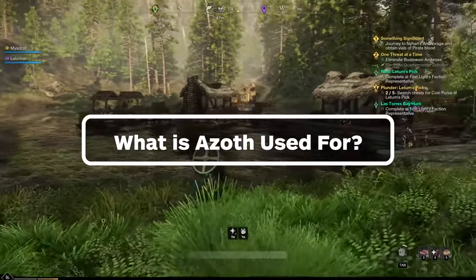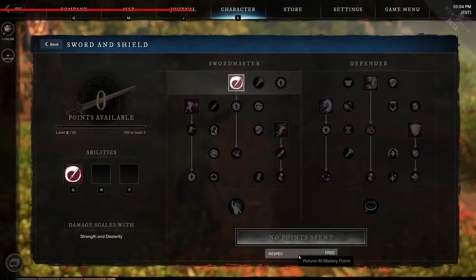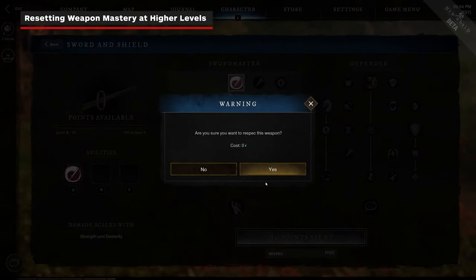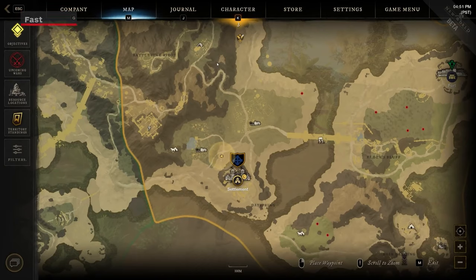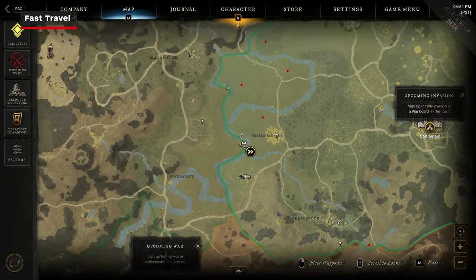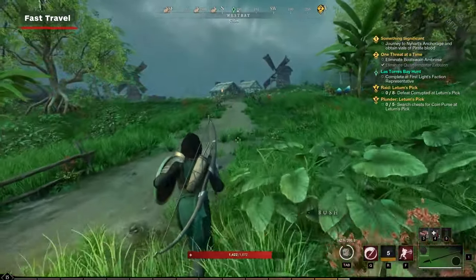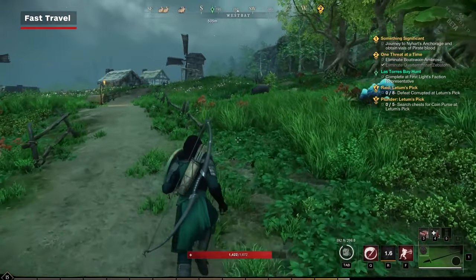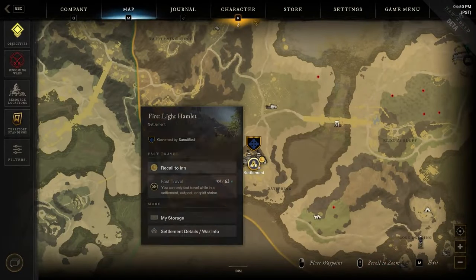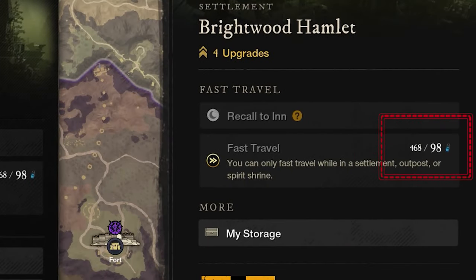First off, what exactly is Azoth used for? Well, early on, honestly not a lot. At higher levels, resetting your weapon mastery skills costs Azoth, though it's completely free at the start. New World is very big and you'll eventually start getting quests that require you to travel across the continent. There are no mounts, so fast traveling will save you loads of time, but the only way to do it is with Azoth — and unless you're just recalling to an inn that you're currently checked into, pretty substantial amounts of Azoth are required.